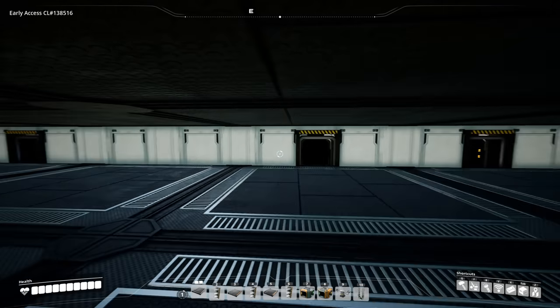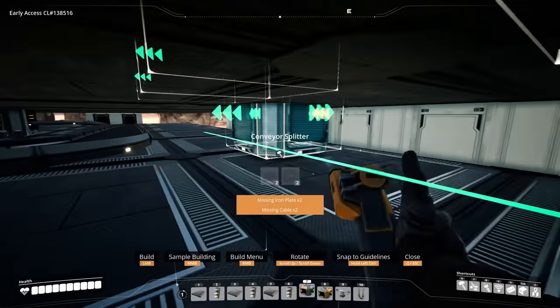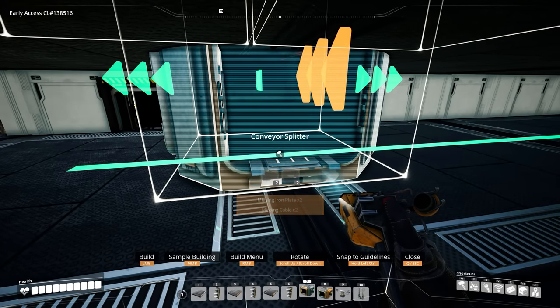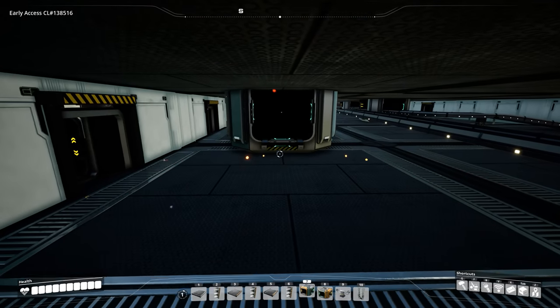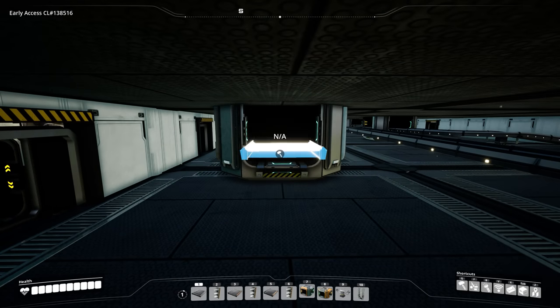Take a splitter and place it in between the two lifts on each side. When placing the splitter, make sure it is not placed any closer than the middle of this foundation, otherwise you will get an invalid shape.